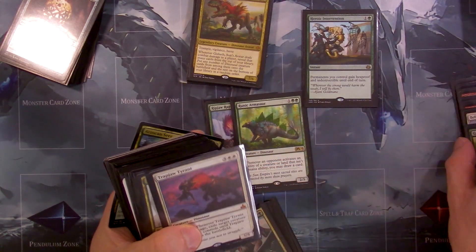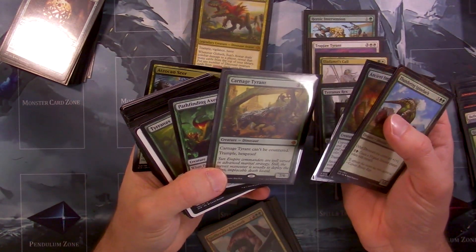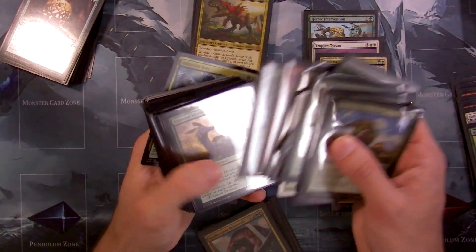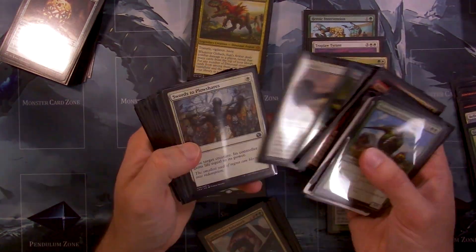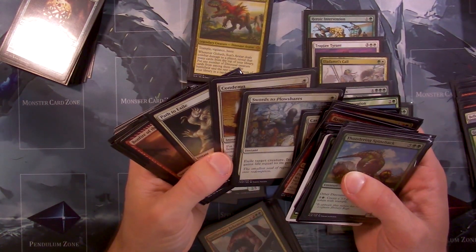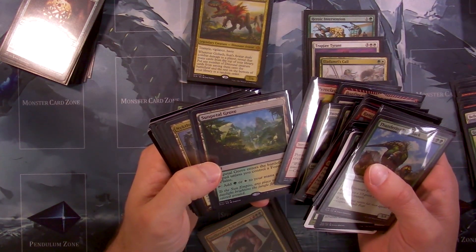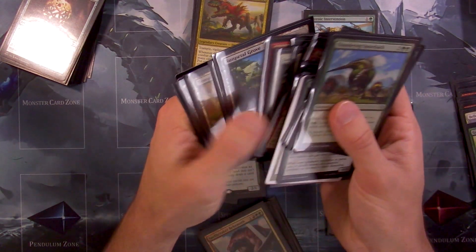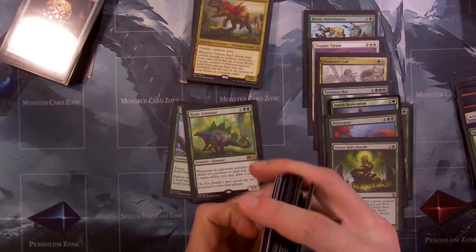I definitely want to add Heroic Intervention and I'm definitely going to add Trapjaw Tyrant. Carnage Tyrant — as much as I love it, we don't really need it. I definitely want that ramping spell. Polyraptor — why not, we have it. Green Sun's Zenith would also be pretty good. Cavern of Souls went down in price but it's still like 35 bucks — that's way too expensive for me. We're going to add all these dual lands. I'll do that off camera since no one really cares about lands.